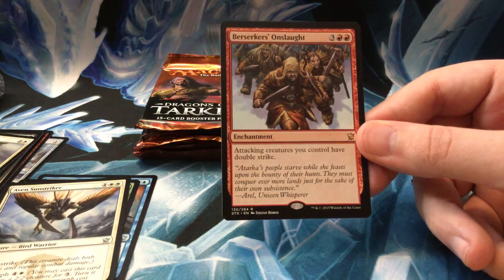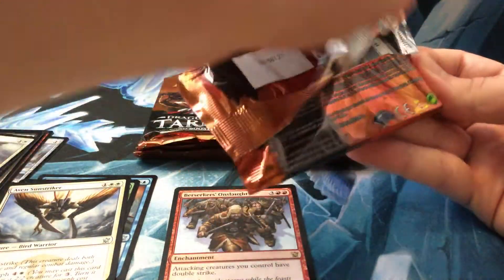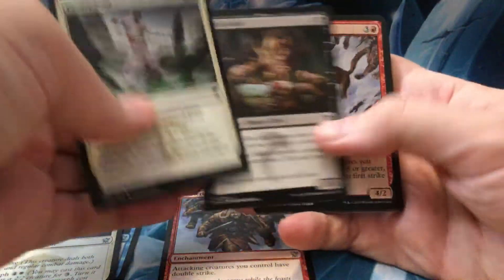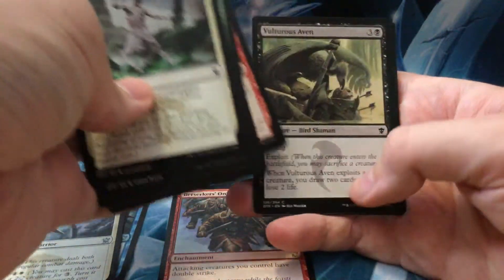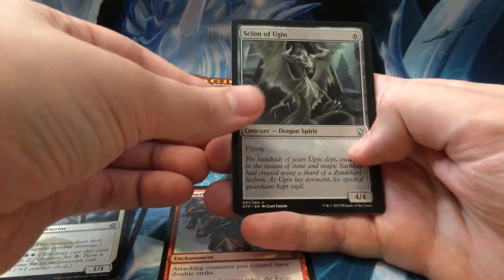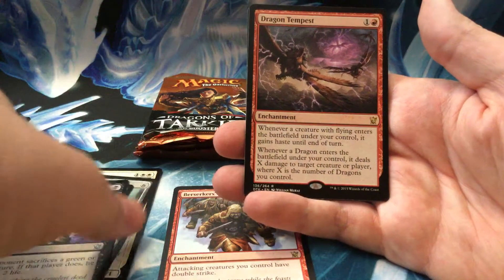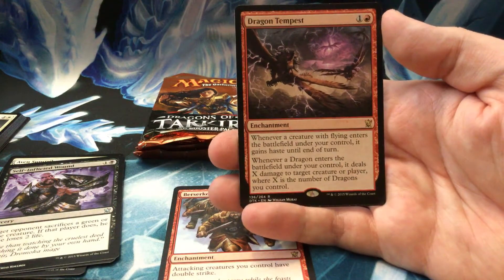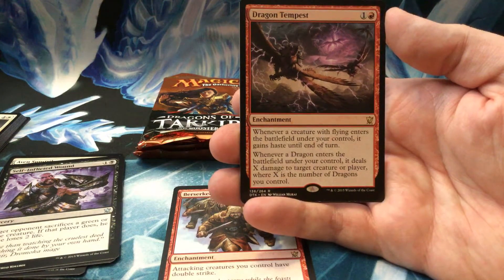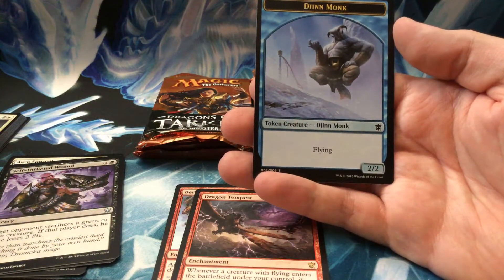Five drop enchantment. Attacking creatures you control have Double Strike. That's pretty expensive, but with the new meta — Battle for Zendikar — you can definitely get to turn five quite easily and be in decent shape, I think. Honestly, it was just the pre-release and I have no idea yet. Scion of Ugin, Encase in Ice, Self-Inflicted Wound, and a Dragon Tempest — another red enchantment, two drop. Whenever a creature with flying enters the battlefield under your control, it gains haste until end of turn. Whenever a dragon enters the battlefield under your control, it deals X damage to target creature or player where X is the number of dragons you control. Pretty interesting. And a Ojutai Monk.